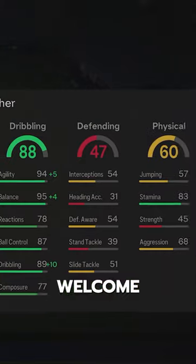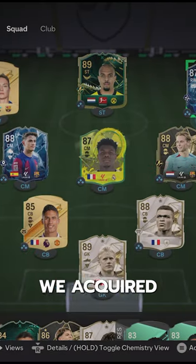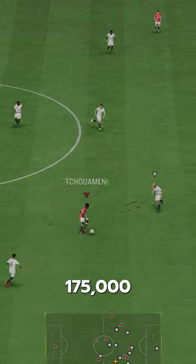Nah, this guy's a problem. Welcome to Baller or Bust, where we test FIFA cards so you don't have to. We've got Ice Diaby. We acquired him on the market for 175,000 coins.